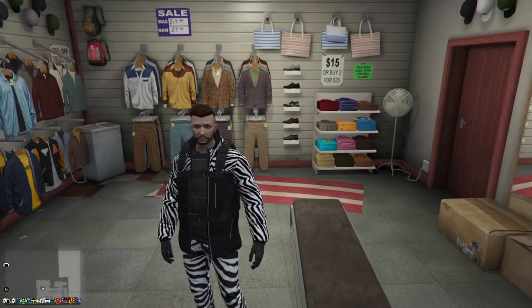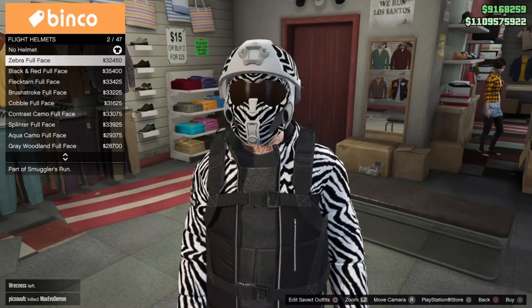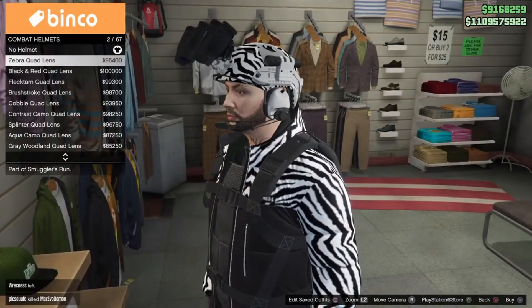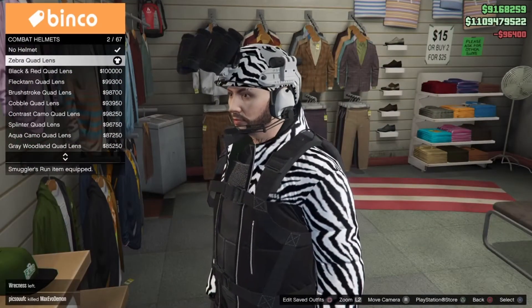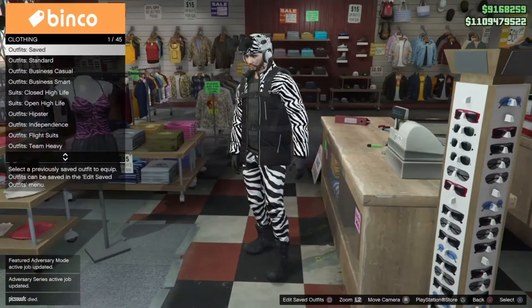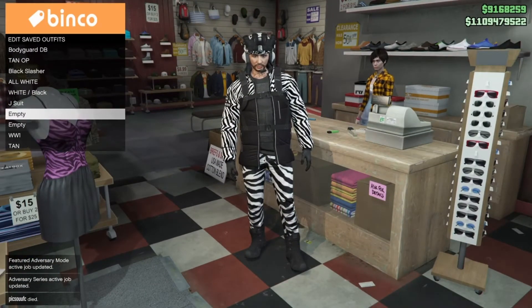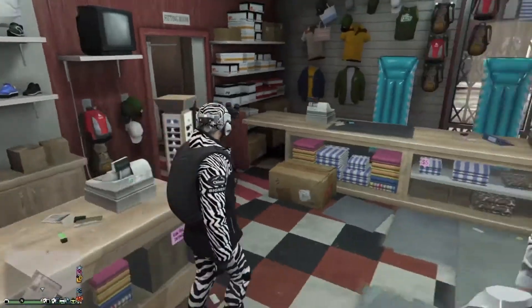Once we've equipped those two things, we're also going to need a helmet — one of the flight suit helmets from the Smuggler DLC. It's called a combat helmet and the first option is the zebra quad lens helmet. Once we purchase that, go ahead and save the outfit. I recommend saving it twice just so it sticks and saves. Then make your way down to the mask shop.